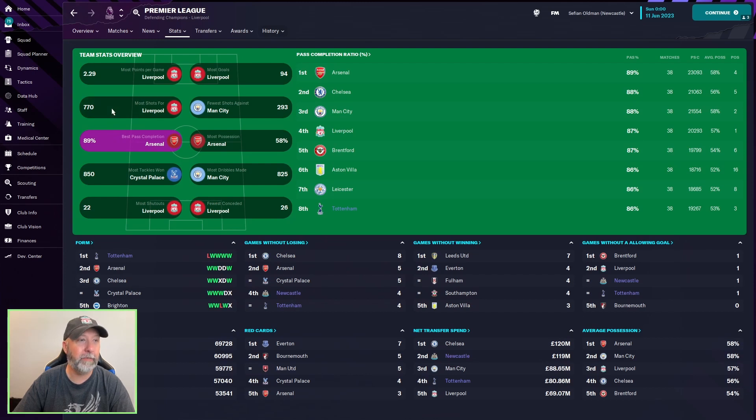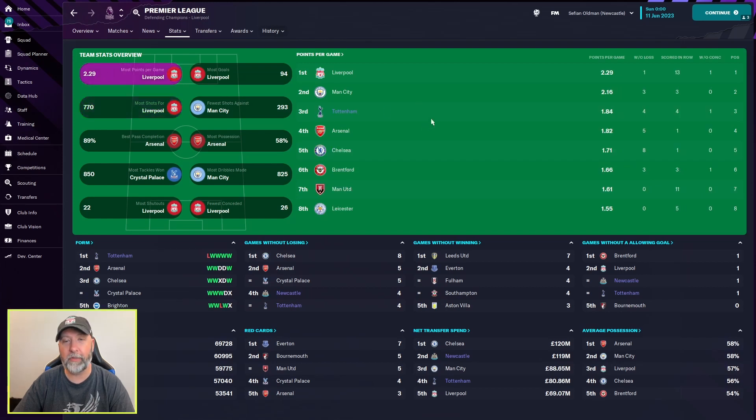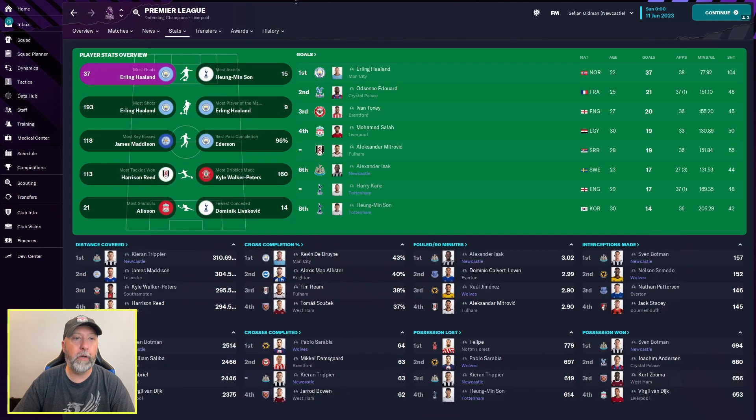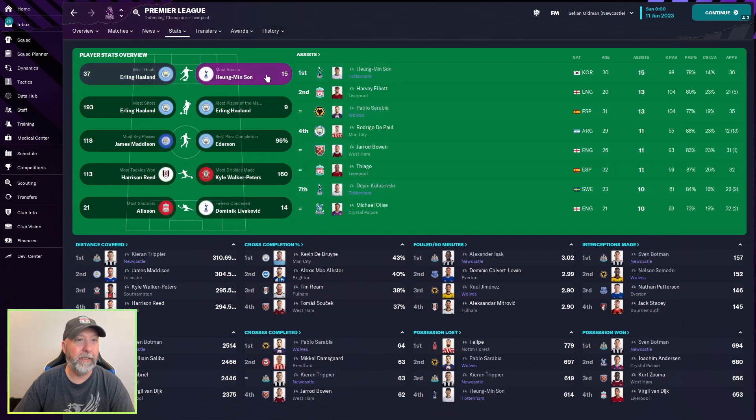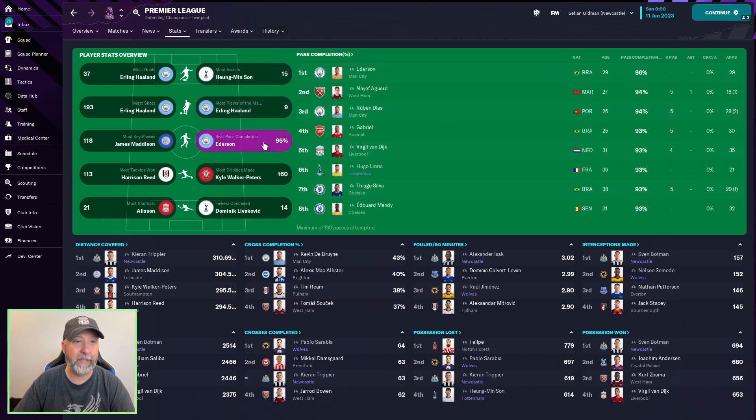Tottenham with 86% pass completion. Most shots for Newcastle and Tottenham — not Wolves though. Most points per game: Tottenham in third at 1.84. Most goals: Isaac, Kane, and Son with 17-14. Most assists: Son with 15, Sarabi and Kulusevski also up there. Most player of the match awards: Isaac and Son doing fairly well this season, except not at Newcastle, sadly enough.